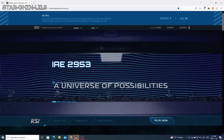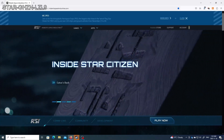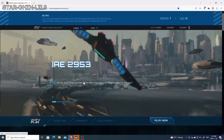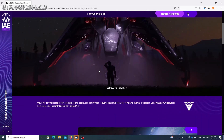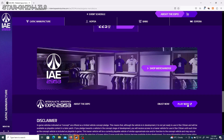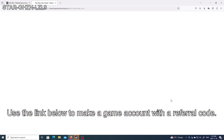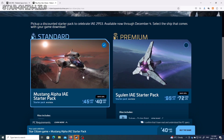On the main RSI website, you can have different tabs in this area. You want to click on the first one to get to the Intergalactic Aerospace Expo 2953 — click on that. That's going to get you to the main show, which shows you a lot of what is going on right now. The different ships are available, but it's kind of hard to find. You've got to go down and click on Play Now. You already should have a game account — once you have a game account, you can click on this.